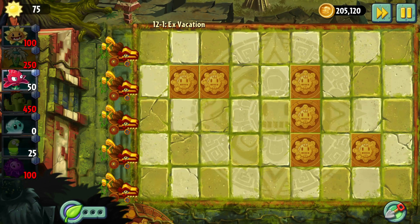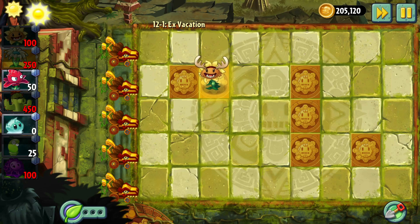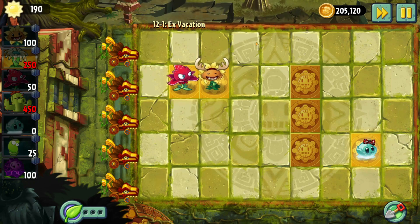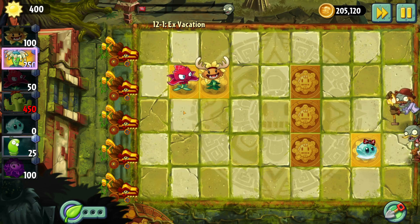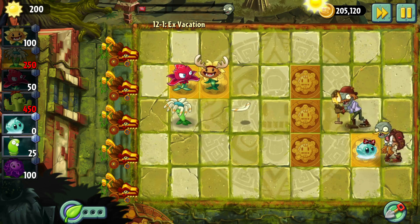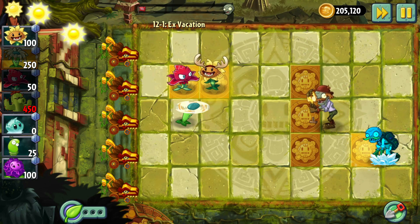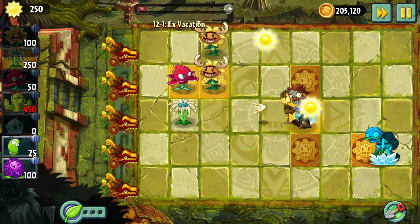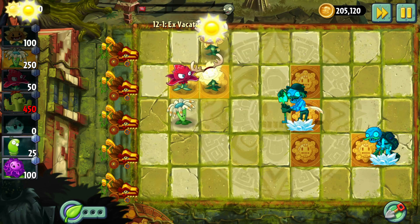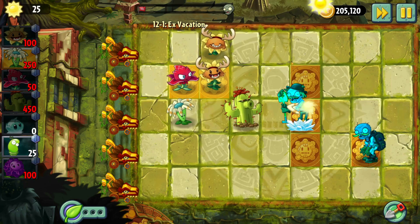We got some interesting gold tiles as well - ex-vacation. I'll put that there to start getting more sun. I wish I could use a defensive plant, because we have gargantuars and shovel guys - I haven't used a defensive plant in forever. Does that hit him? Yeah it does. Let's freeze him. It seems like the first hit isn't connecting - he's not getting hit the first time, which is a bit strange.